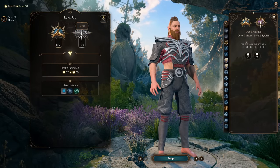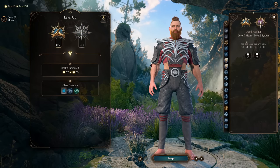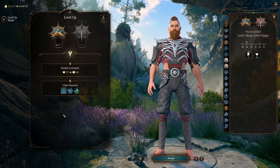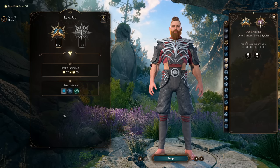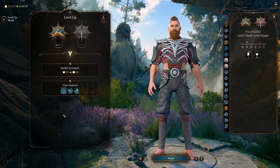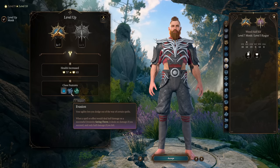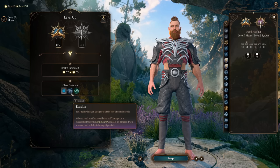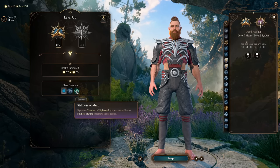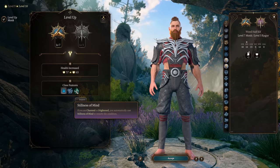With this build you want to choose: continue putting points into Rogue, or into Monk? If you don't plan to use Sneak Attack at all, get Monk level 9 — at level 9 your fist attacks become 1d8 plus your modifier instead of 1d6. At Monk level 7 you gain Evasion, which is huge for mitigating caster damage, and Stillness of Mind — so if you're charmed or frightened, you automatically negate it, which is really great.